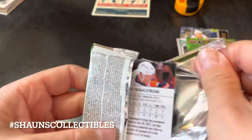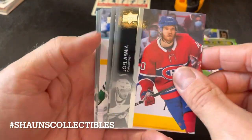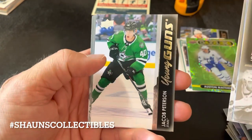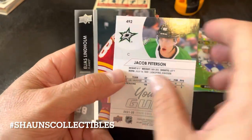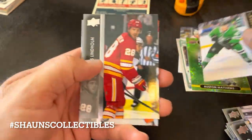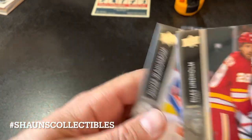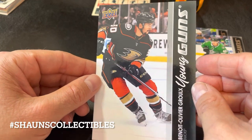Last pack — would make my day if we can get one more Young Gun. We got something here: Jared McCann, Taylor Hall, Patrick Kane, and another Young Gun — Jacob Pettersson! Lindholm, Provorov, Kraus, and Wallstrom.